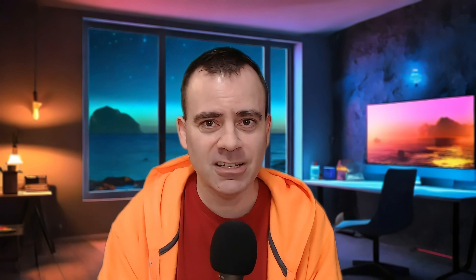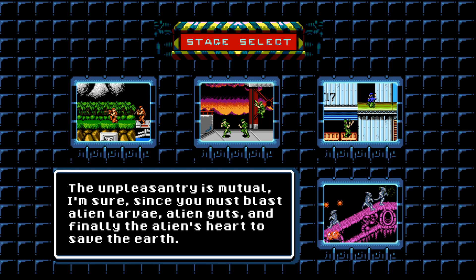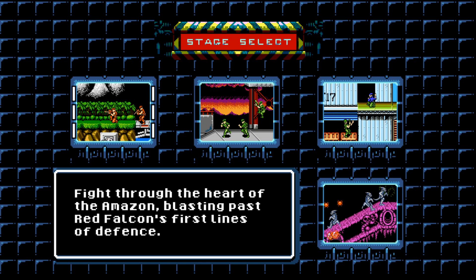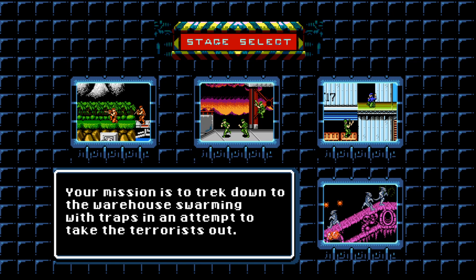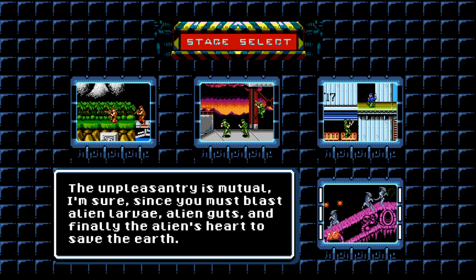I'm combining all the Contras together into one game. You can pick which series of stages you want on the stage select screen, but you can't go directly to the end. There will be cutscenes at the end of every group of completed stages saying you've gathered information leading you closer to Red Falcon's secret headquarters. You have to pass all the original Contra stages first, and then I'm combining the alien layers from Contra one and two on NES into two or three separate end stages.